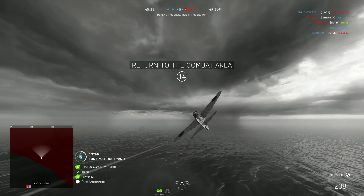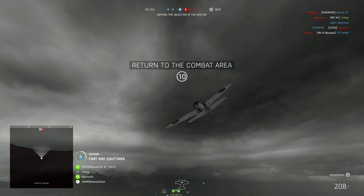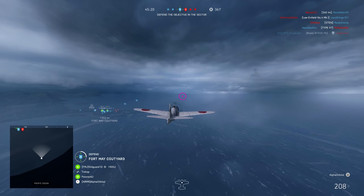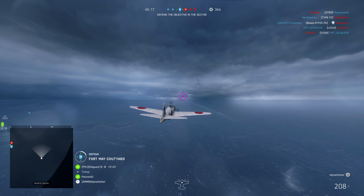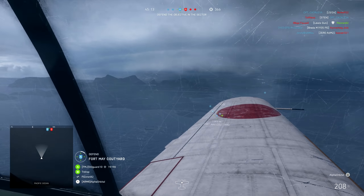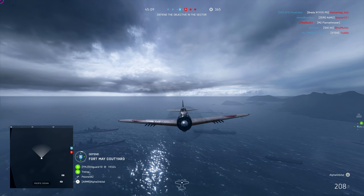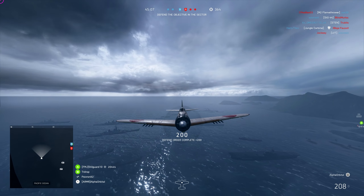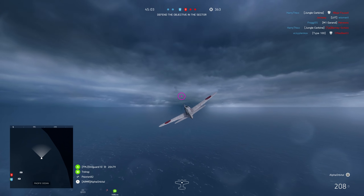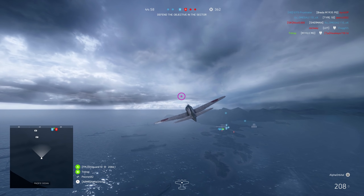Let's see if we can take down an infantry player — I don't really see anybody. A couple of hits. I'm probably going to get Fliegerfelsed here. Yeah, it's always dangerous going that low — don't really want to do that again. The machine guns are pretty good at taking down infantry if you can hit the guy you're aiming at, but as always in this game there's so much going on, you're better off with a splash damage cannon.